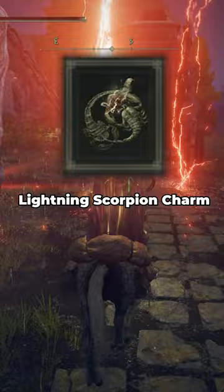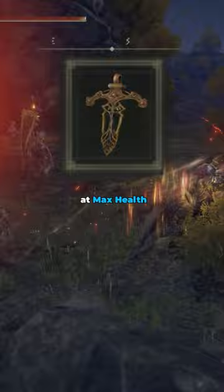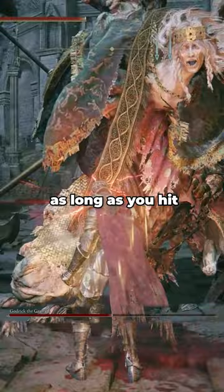Talismans for this build are Flox Canvas Talisman to increase incantation damage, Lightning Scorpion Charm to increase lightning damage since all our spells are lightning, Ritual Sword Talisman to increase your damage at max health, and Dragon Crest Grey Shield Talisman to increase our defense.